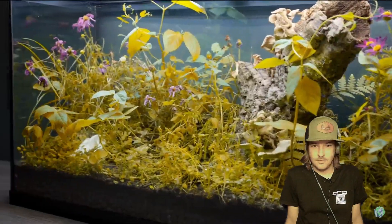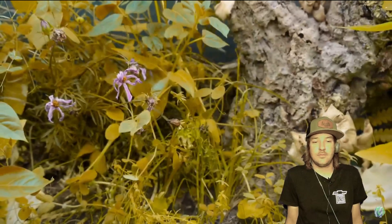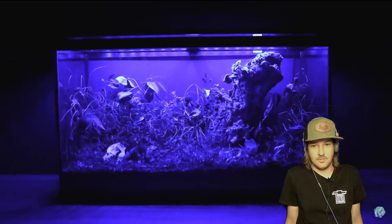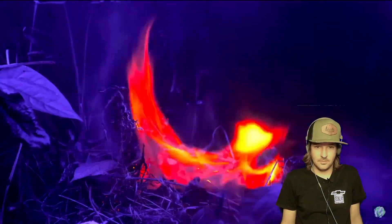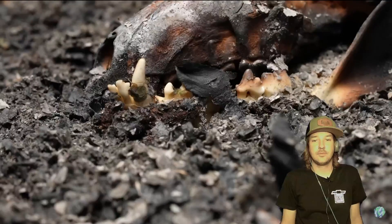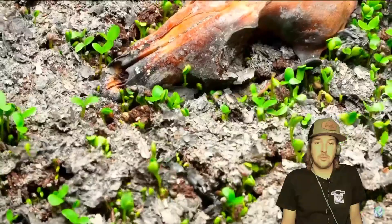By day 90, the dry season had come. There was no more rain and the ground began to dry out. I carefully removed every last animal from the tank — but not for the reason you might think. Because on day 94, a dry thunderstorm was about to begin. A wildfire. It quickly began to spread. How this doesn't break the glass is beyond me. Everything began to burn until every last plant was gone. Or so I thought. From the ashes sprouted new life. The cycle was going to begin all over again and again and again.